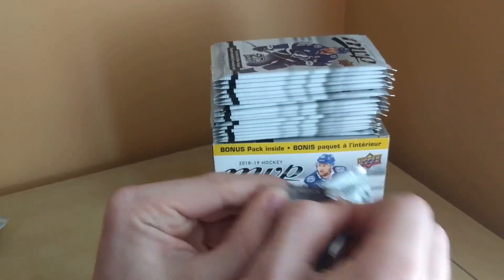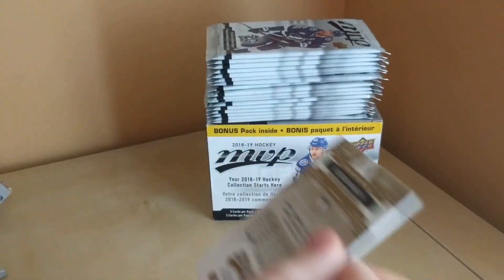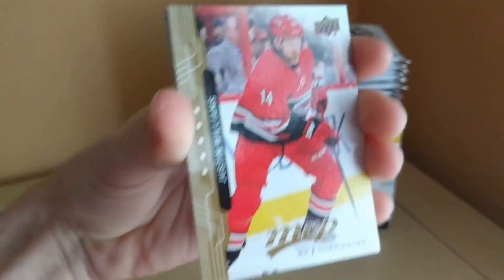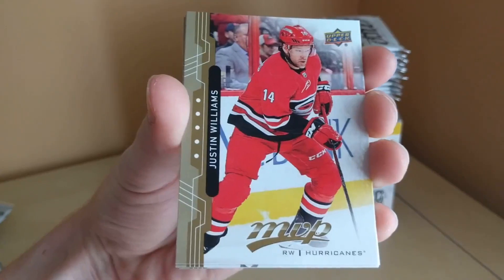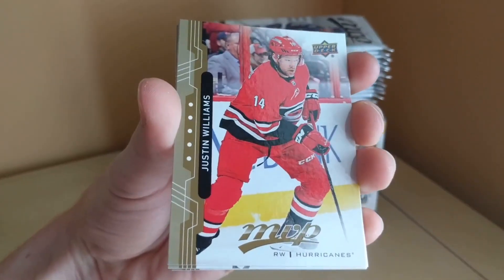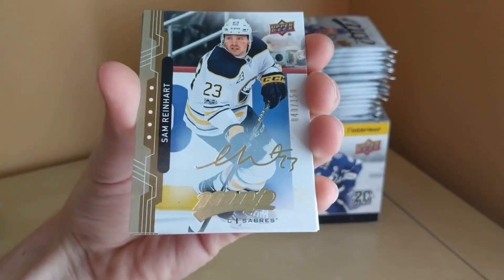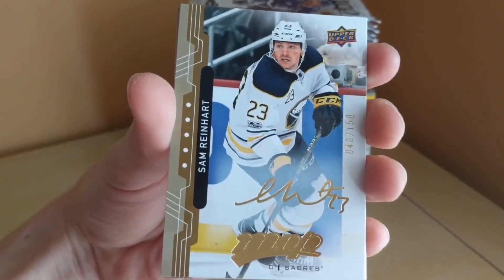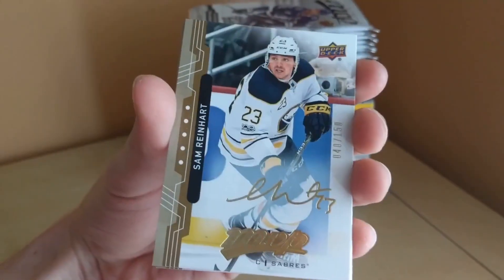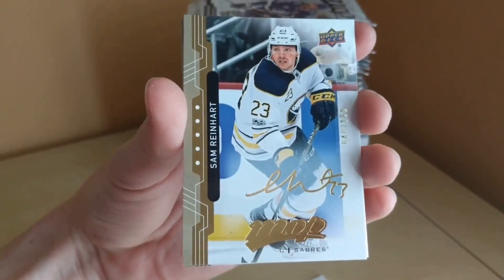Pack number three. There are some high series base cards that are colored slightly differently and are much rarer than the standard base cards, but I won't go over them in this review because they're hard to spot. Justin Williams. Oh, here we go — Sam Reinhart gold script, number 40 of 150. It's a pretty beautiful card with the facsimile signature right there.